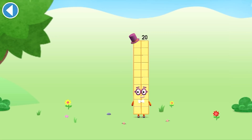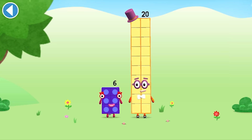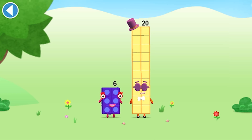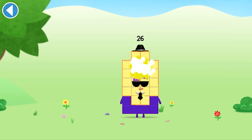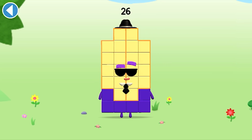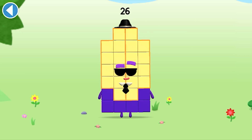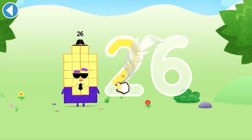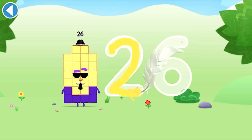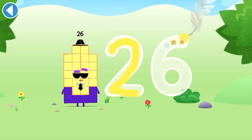You're about to meet number block 26. Can you add six to 20 and make number block 26? Well done! This is number block 26. This number block is made up of 26 blocks. Try to keep your finger on the screen.